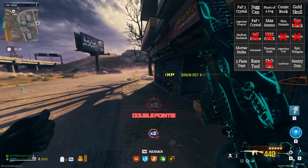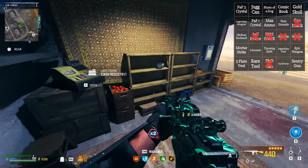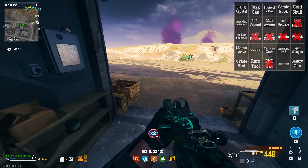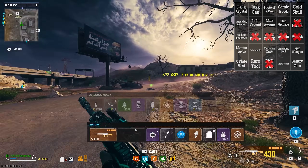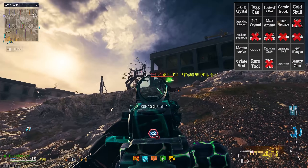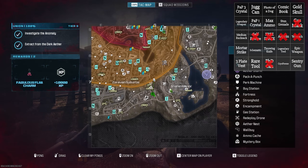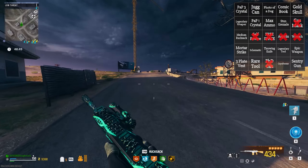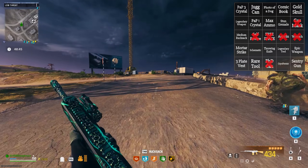Clearly anything that you bring into the match does not count. So as you can see, there is a legendary weapon here. However, I'm not going to count the one that I have or the legendary tool that I used, because I spawned in with it. But what I want to do — I really, really, really want to get to the other side of the map here, because I know just the place that's going to have the medium rucksack that we're looking for.